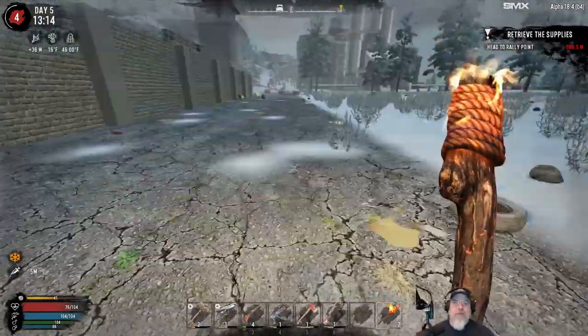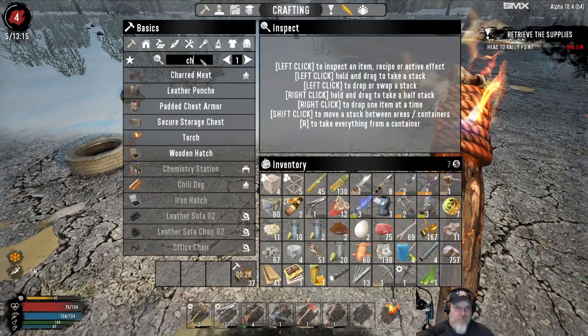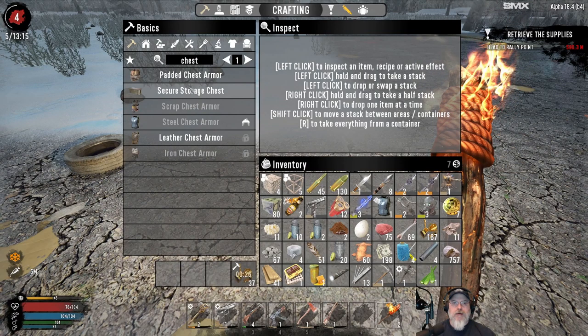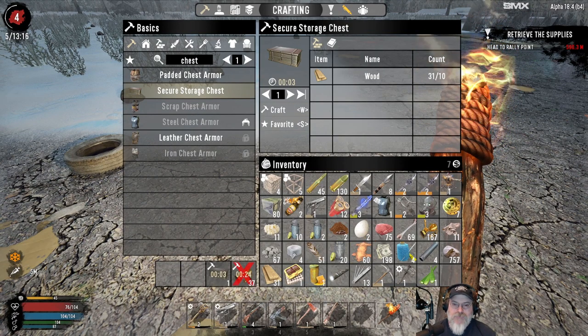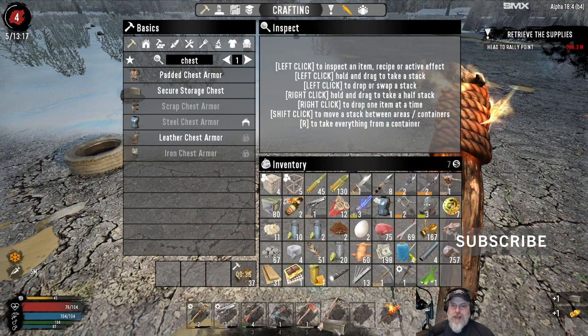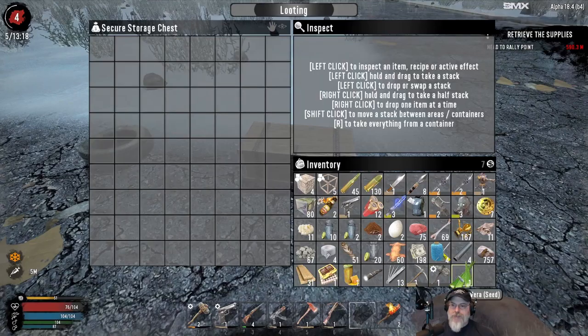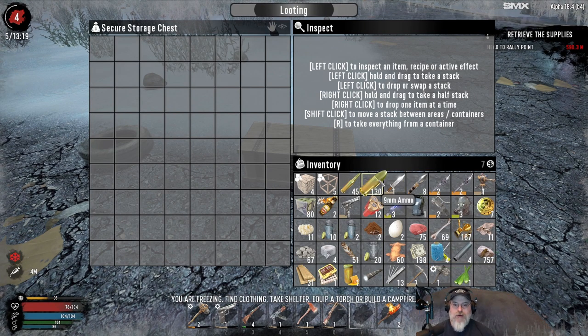Let's just put it right here. I was looking to see if I could make an anvil, because if I could then I could make a cooking pot — but you have to have the skill for that. Let me drop some stuff off and then I'll meet you guys over by the quest location.